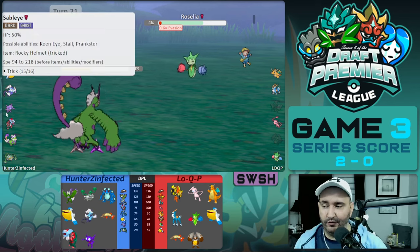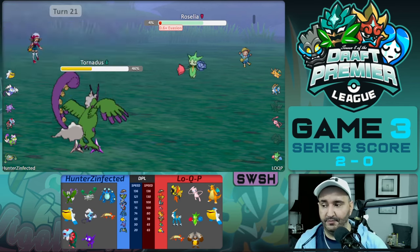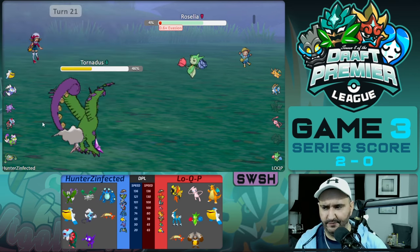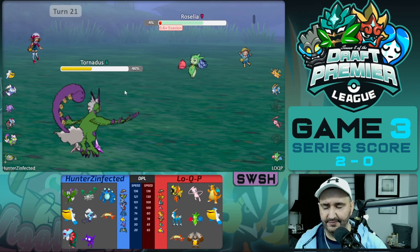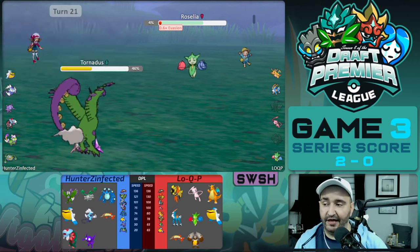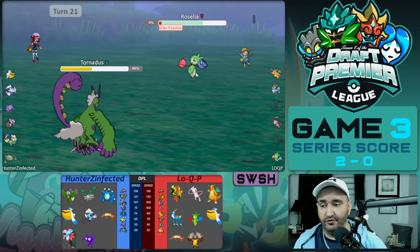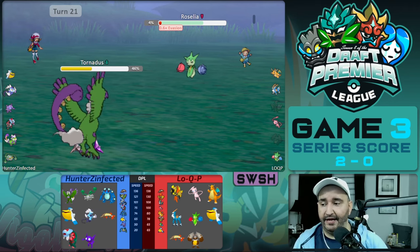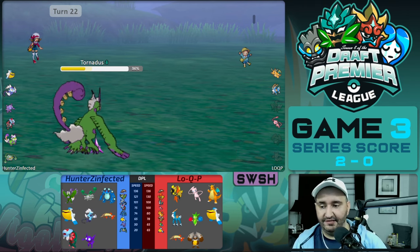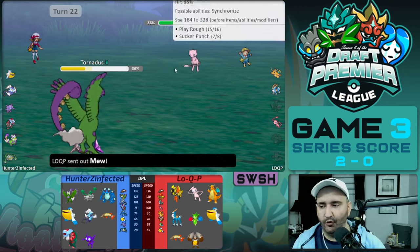T-Spike is literally only affecting one mon — Sableye. Ferrothorn's immune, Pelipper's immune, Thunderous is immune, Tornadus is immune, and Dracovish is already at 44%. I think a Spike would have been sufficient — going for an attacking move or switching out would have been a better play. But we get in our Tornadus for free and hit Sludge Wave with Life Orb. We had Sludge Wave teched on for the Tapu Koko — you don't want that switching in for free.